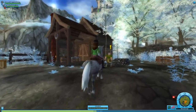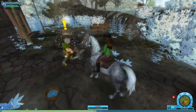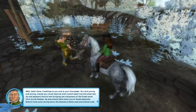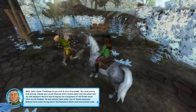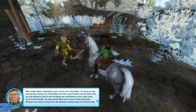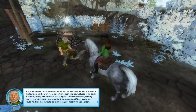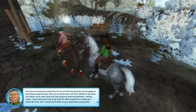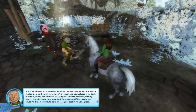Hello Mr. Conrad. I guess you would be super important here because you're taking care of the horses — we'll talk to him. 'Well hello there. Greetings to you and your fine steed. You look young and strong — maybe you could help me with a small task. Just the other day my old assistant Patrick was bringing me a shipment of the finest tools from Jorvik Stables. He was almost here when one of those dastardly bobcat girls came racing down Damascus Mine Road and almost rode him down. He got so scared he ran all the way here but dropped all the tools along the way. He's not a brave man and now refuses to go out there. So my new tools are just laying out there somewhere, rusting away. I don't have time to look for them myself, but maybe you could do it for me?'